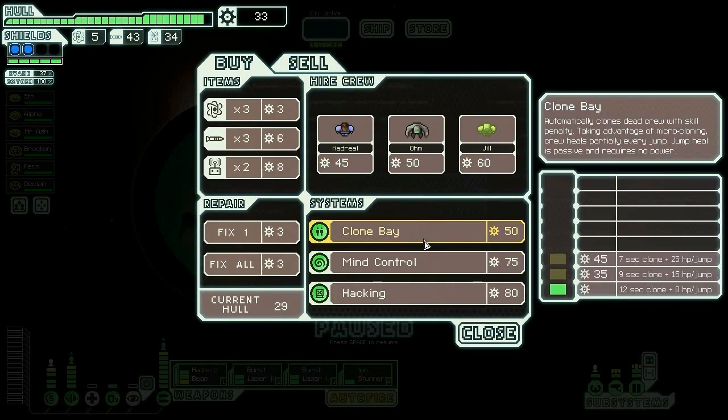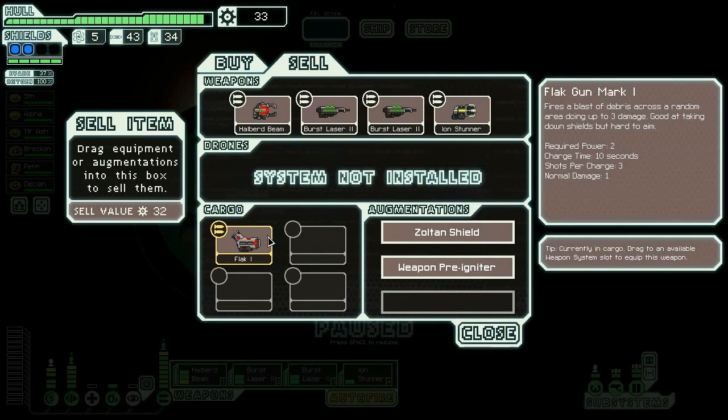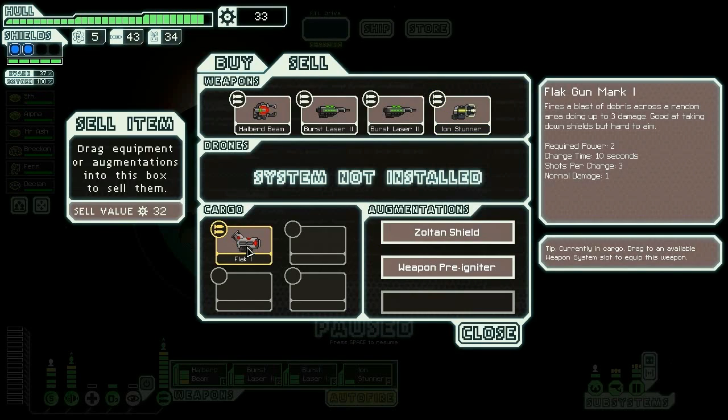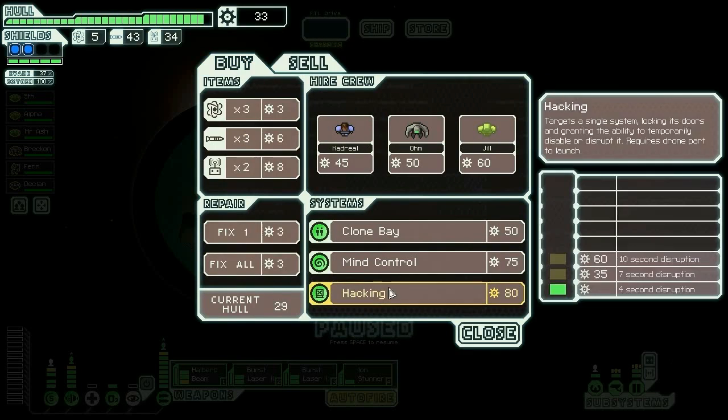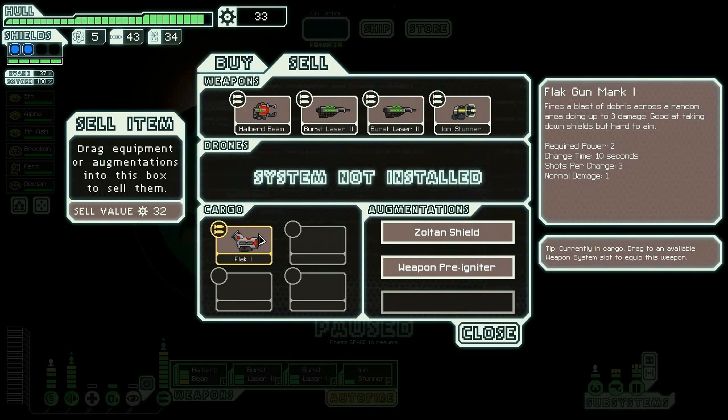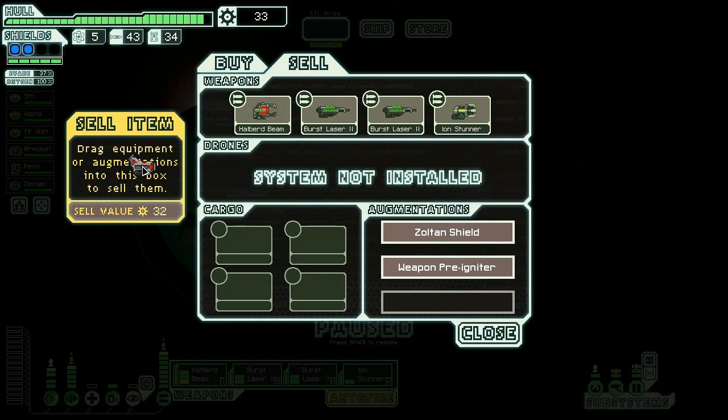Watch — they're gonna have a flat gun. No, they don't. Mind control — I said I wanted it. 33 and 32 is 65 — and that's not enough for mind control. It is enough for another Zoltan though. I cannot believe I'm going to sell a flat cannon. I could go like that but that's terrible — I would rather have the burst lasers, simply because they chain better.